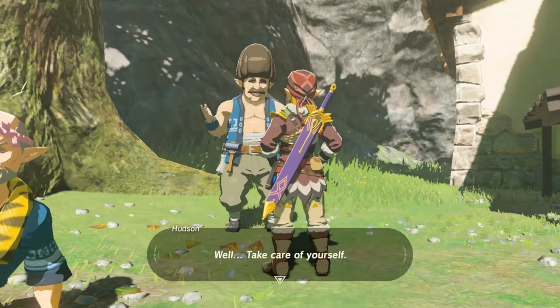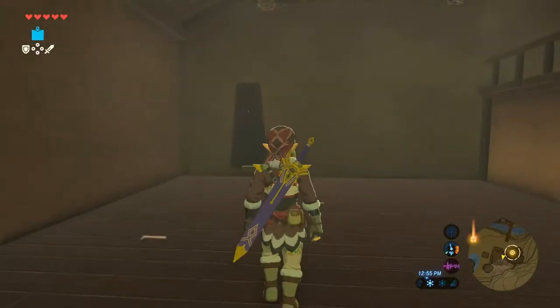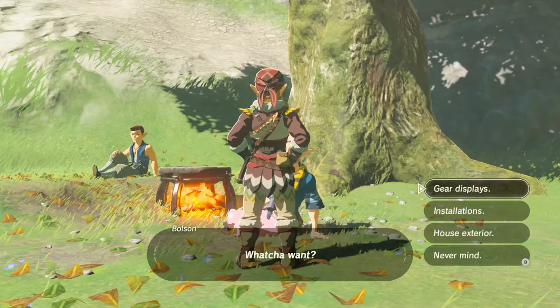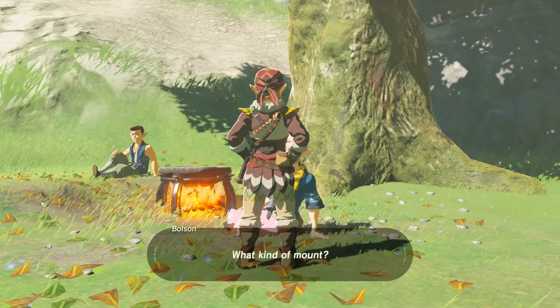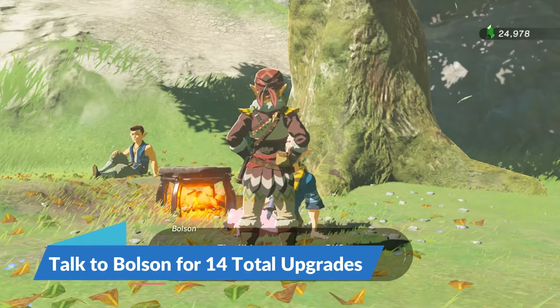Once you've talked to Hudson and got the cutscenes out of the way, the house is yours. You'll start out with the bare minimum, which is basically a single wall mount for a sword. But if you talk to Bolson, he'll let you know that he can provide upgrades for 5,000 rupees — but if you keep talking to him, he'll do each upgrade for 100 rupees instead.